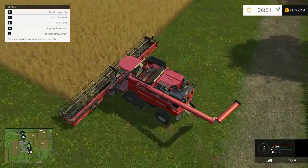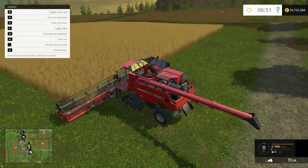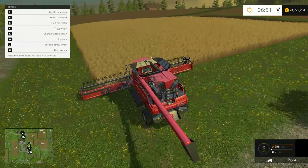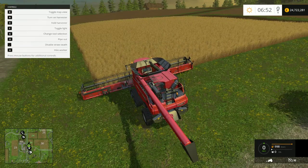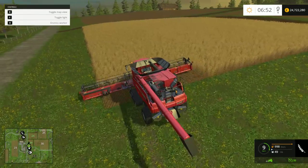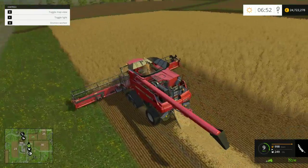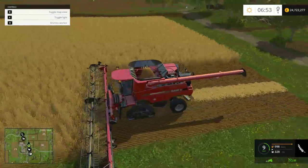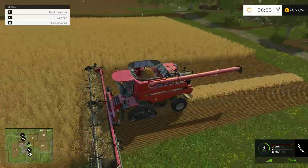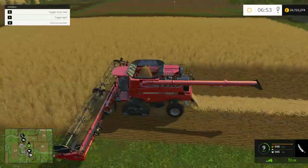That opens the top here, which is like where all the wheat goes into. And it also puts out this arm at the back. At this point we can hire a worker, which is H. So I'm going to go ahead and do that and let this guy harvest this field for me. While he's doing that, I am going to switch to the shop because we are going to have a go at baling as well.